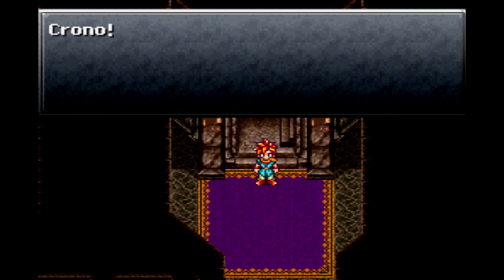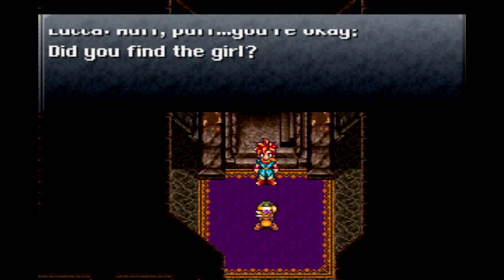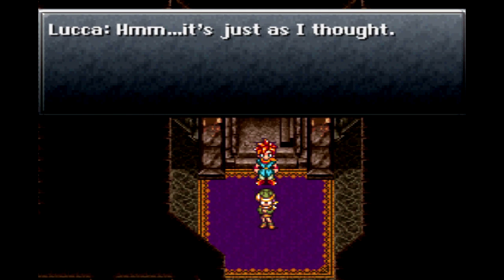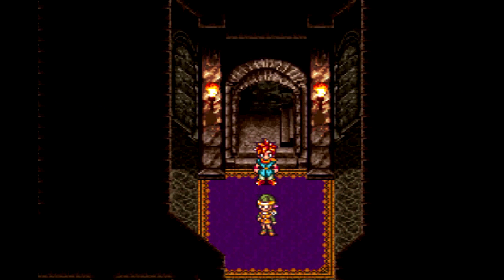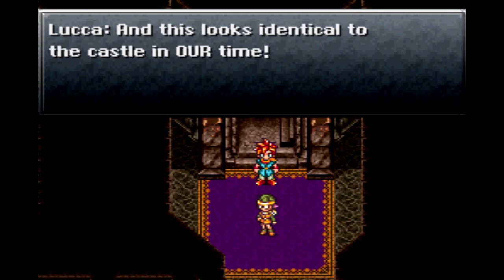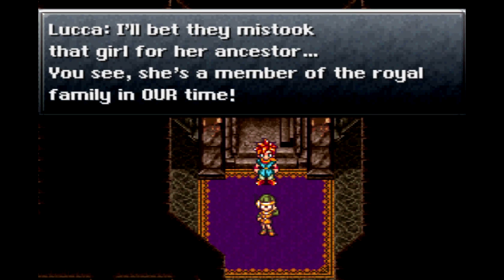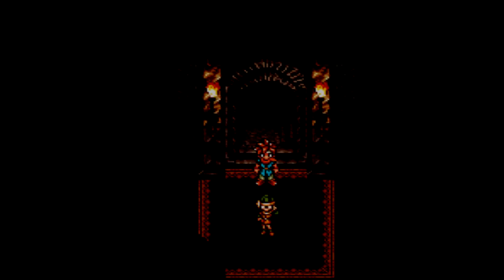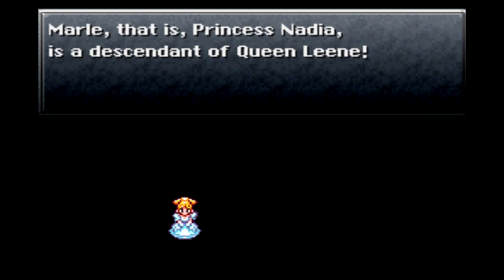Down the stairs. I love... Chrono! What? How'd she get here? You okay? Did you find the girl? Gone? What do you mean she's gone? It's just as I thought. I knew I recognized her — this looks identical to the castle in our time. I'll bet they mistook that girl for her ancestor. She's a member of the royal family in our time. She's Princess Nadia! Marley — that is Princess Nadia — is a descendant of Queen Lean.